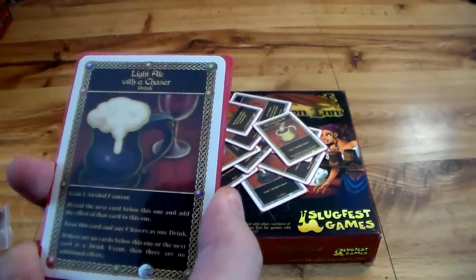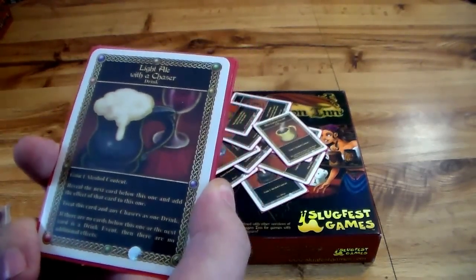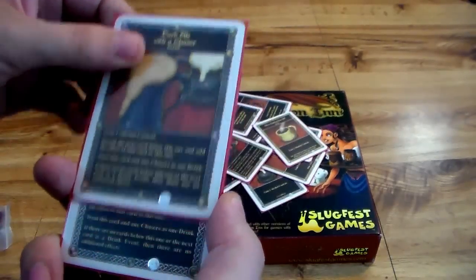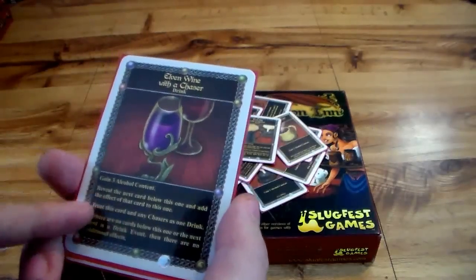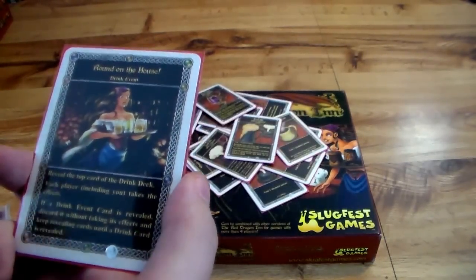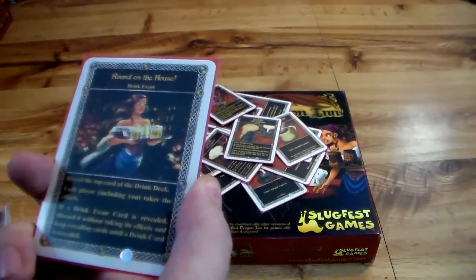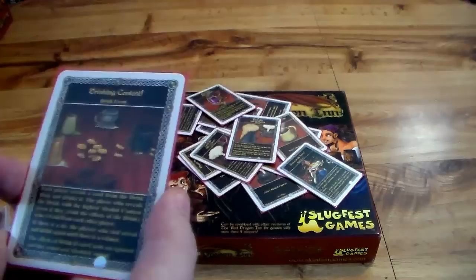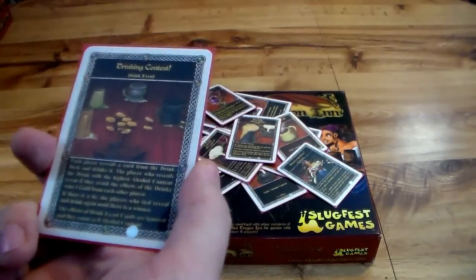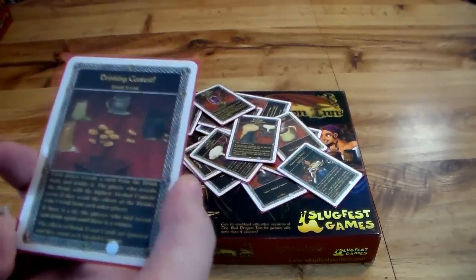Then you start to get to the chasers. If you have a deck that consists of multiple drinks and you get a chaser, you have to flip the next one. If you get another chaser, you have to flip the next one and suffer all the consequences of the drinks piling up. There's a light ale chaser — one alcohol content plus the next card. Dark ale chaser — same thing. Wine chaser — two alcohol content plus the next card. Then the elven wine — three alcohol content with a chaser. Then there are two event cards: 'round on the house' — reveal the top card of the drink deck and each player including you takes the effect. And 'drinking contest' — everyone has to throw gold in and take a drink card; the person with the highest alcohol content wins the pot. So if you get the dragon breath ale, it's not so bad because you're winning some gold in the process.